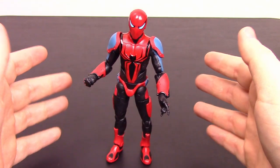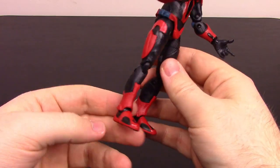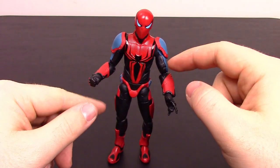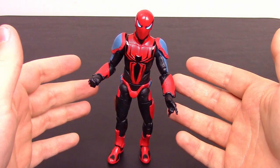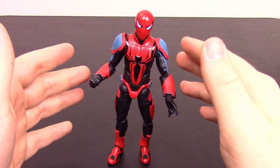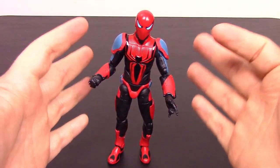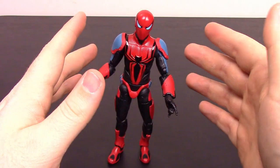For his armor features, he has a comlink, web shooters, and jet boots for flying, though they don't really look like jet boots. He also has a utility belt. For the Sinister Six-specific stuff, he has an echolocator which allows him to hear Chameleon's specific heartbeat to track him down. The helmet is an octohelmet — part of Dr. Octopus's tech that Spider-Man repurposed. It has a holographic visor so he can see through Mysterio's illusions.